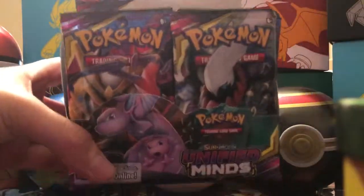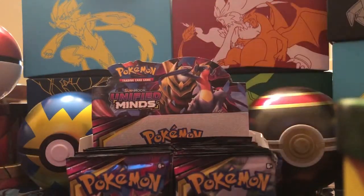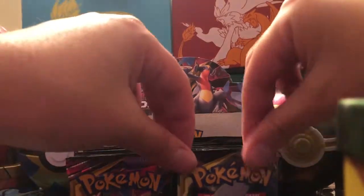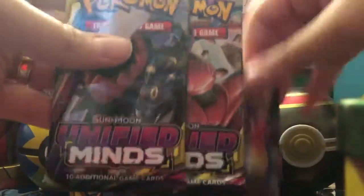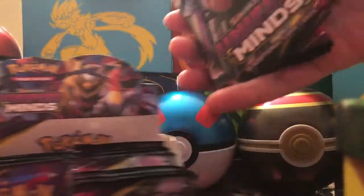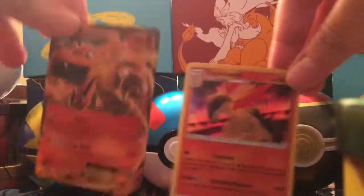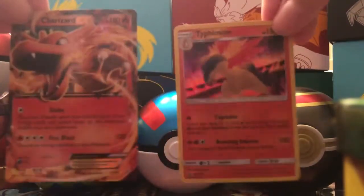Because the pull rates are a lot better in Unified Minds. Little C, which side do you want to start out with today? He wants to start out with the right side of the box. So let me get four packs out for everybody — one of every pack art. Let me know in the comment section which one of these is your favorite pack art. Once we hit 125 subscribers, we are giving out both of these cards to one lucky winner: Charizard EX and Typhlosion Holographic.